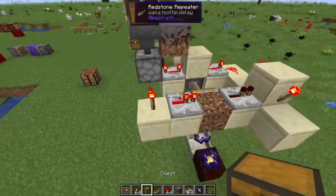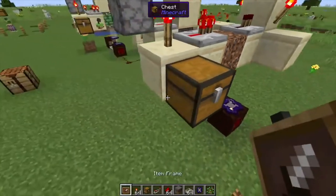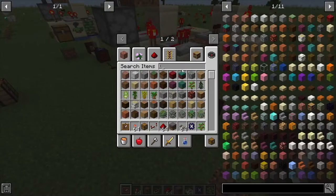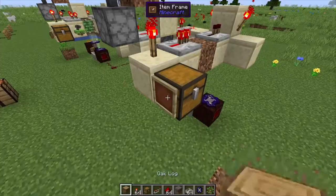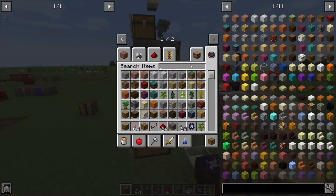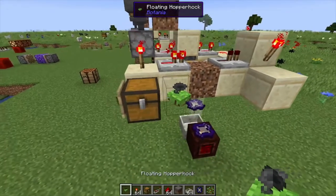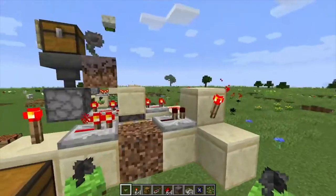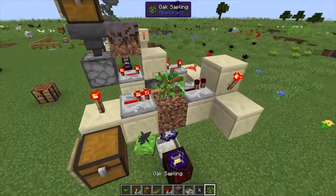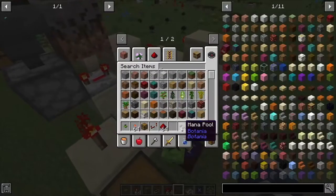For the wood storage, place a chest there. We're using oak logs, so oak trees. Finally, place a floating hopper hawk here and that'll pick up any of the wood that is harvested from this setup.